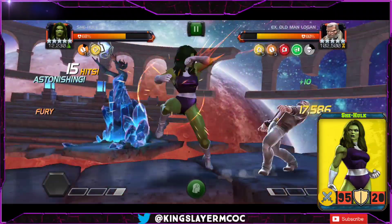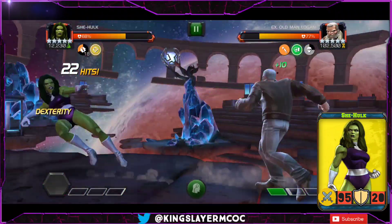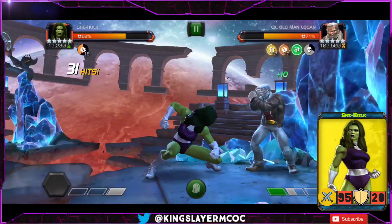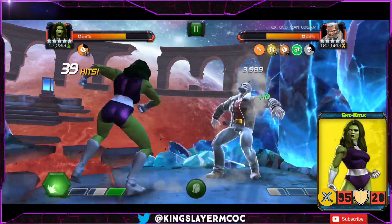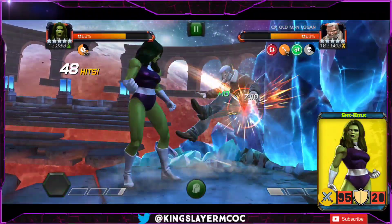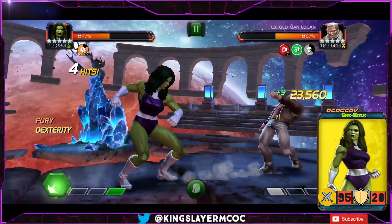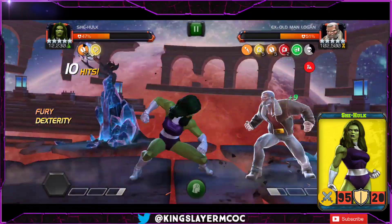Once you get a decent amount of furies it gets easier to maintain them, which is nice — though it's by no means a guarantee. We were at 18 furies and were about to lose them all. A few tips on maintaining furies: She-Hulk is a bit weird — you have to be a little aggressive but also give the opponent time to bait the special. You shouldn't always stun them, hit four or five times, then stun again. Baiting the special is a huge part of playing She-Hulk effectively because without furies her damage is below average.